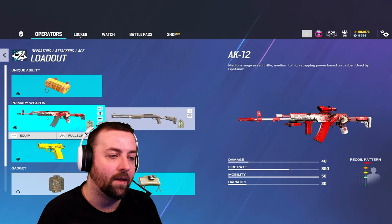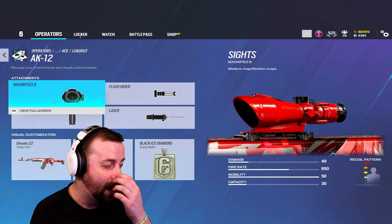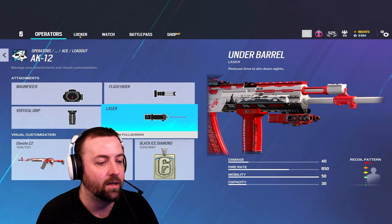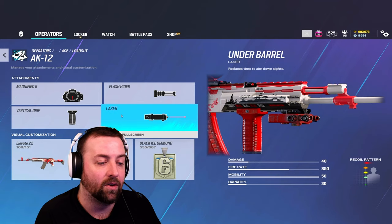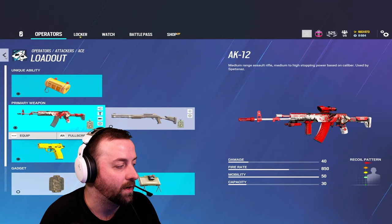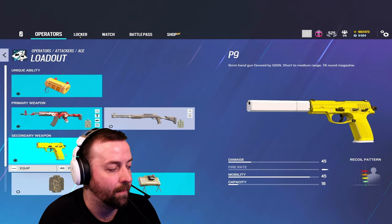Ignore the shotgun — the AK-12 is one of the best guns in the game. Run the ACOG; there's no reason not to. Use the flash hider, vertical grip, and definitely run the laser for that faster ADS speed. 40 damage, it hits really good. You've got one choice of pistol — I run a suppressor on it.